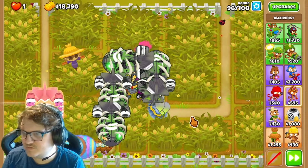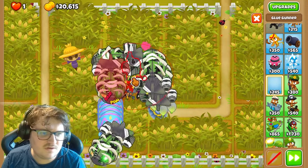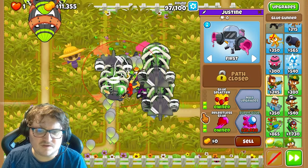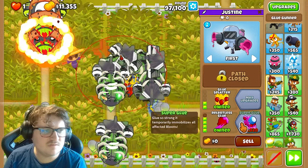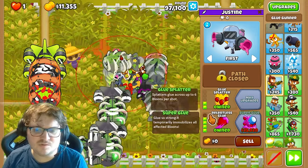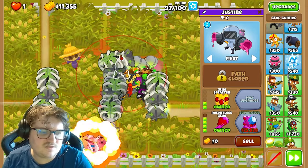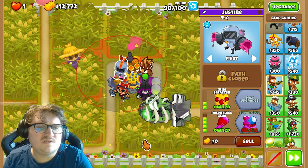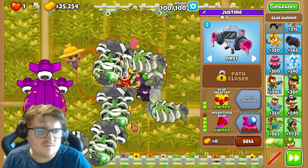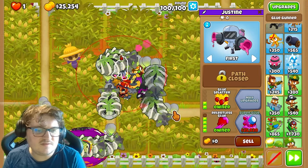Also, if you want to, you can buy the Glue Gunner and place it right here. Go the bottom path and middle path like this to be on the safe side. Then you can buy the Super Glue — you can see it pulls them backwards. It's so strong. There wasn't quite enough time to buy it fully, but it did help a little bit anyway.